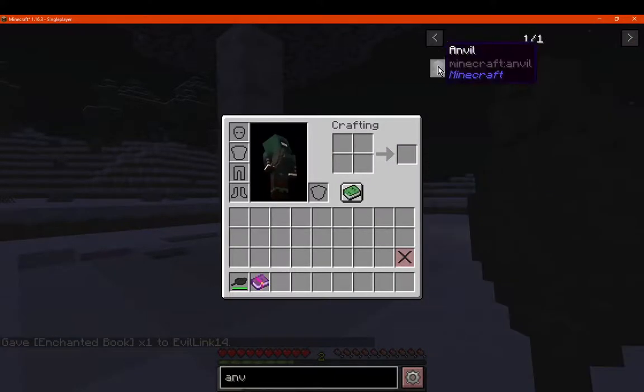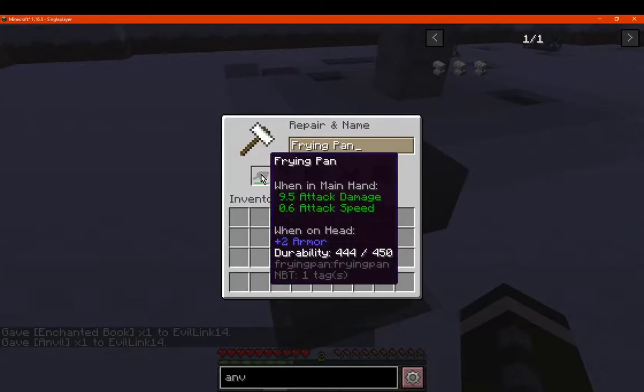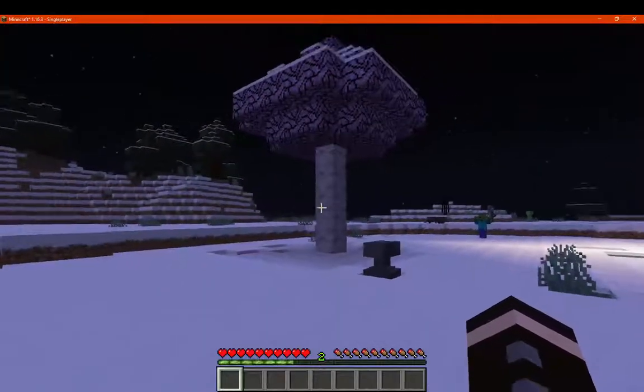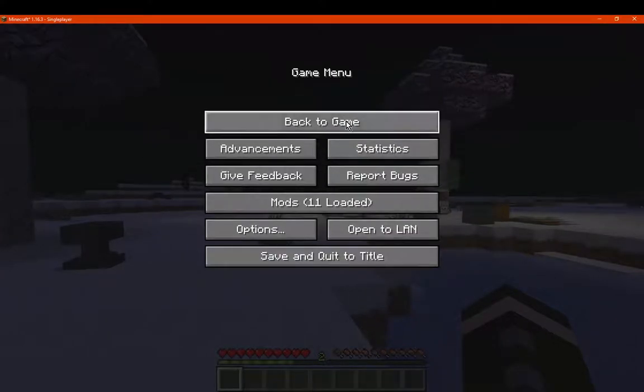It's just an item that acts as a fairly unique tool. If you're in creative mode you could obviously cheat enchantments onto it. But other than that, that's everything — thanks so much for watching and goodbye.